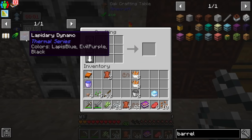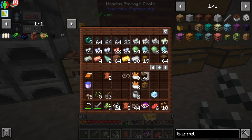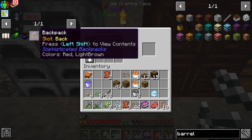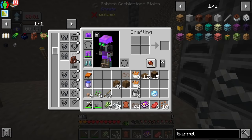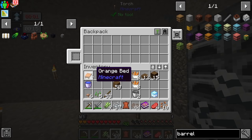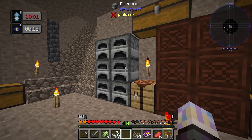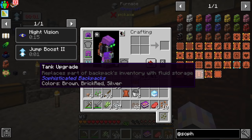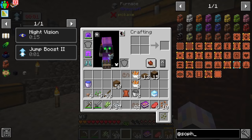We got some leather, so we should be able to make a Sophisticated Backpack. This thing is actually pretty cool. We'll also need a barrel. The backpack can be worn as a curio — find the right slot, and if you have the button set up in controls you can just hit it to open it and access everything inside. You can also add upgrades like advanced restock, tank upgrade, tool swapper — all kinds of things. For right now, it's just a storage space.